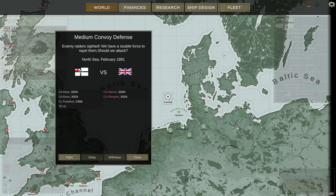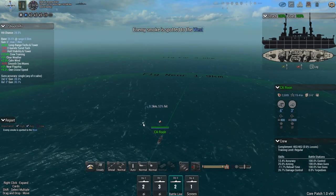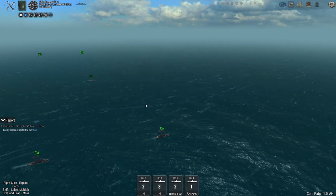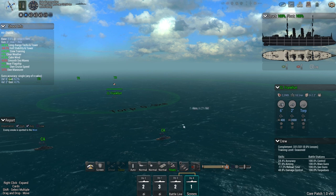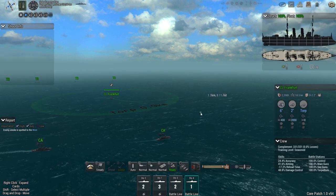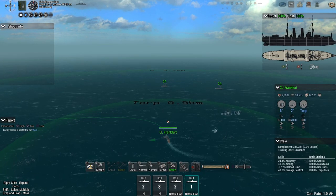Two of our heavy cruisers and a light cruiser versus two enemy heavies — but their heavy cruisers have much larger guns than ours, so we'll need to figure out how best to fight this. One option is to use the Frankfurt to charge in and torpedo the enemy heavies. We have five transports on the map. Our cruisers are to the left of the transports. Enemy smoke is spotted to the west — basically straight ahead.